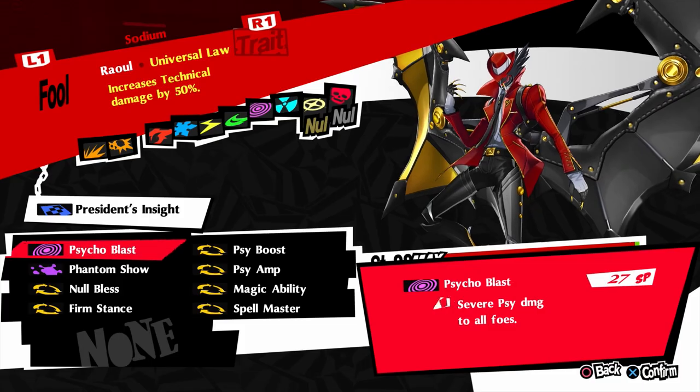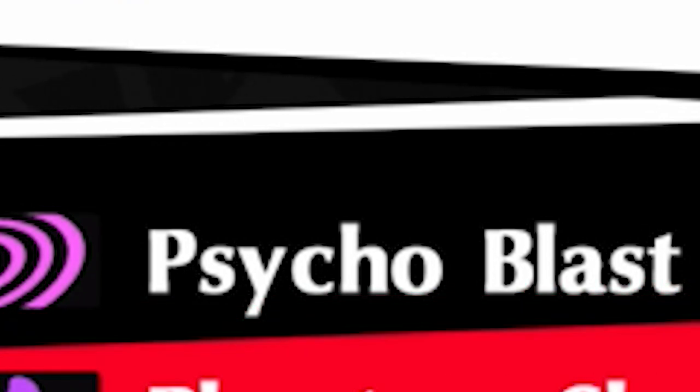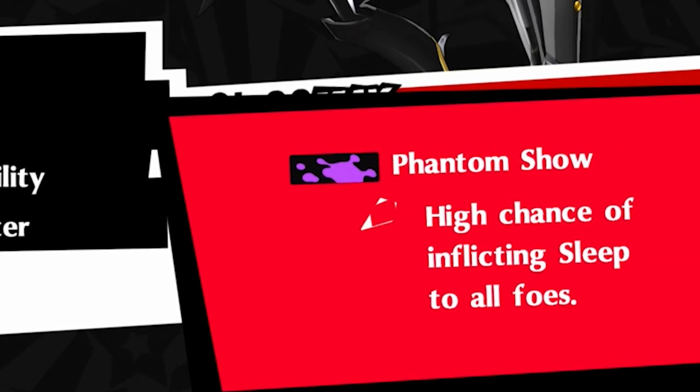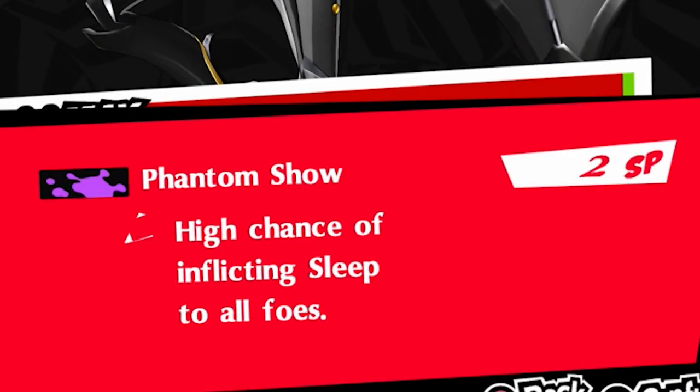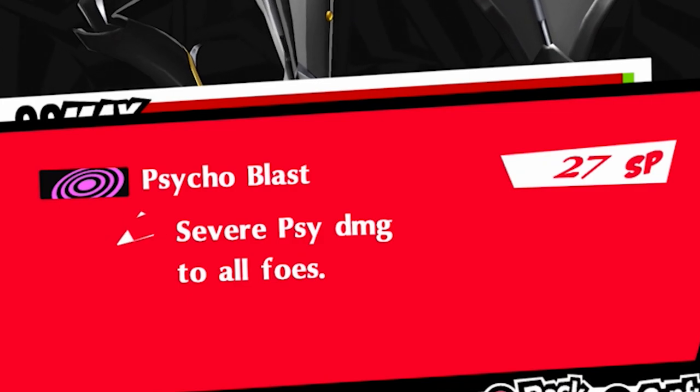The build consists of Raul with Psycho Blast. You can have any severe AoE attack — I show Psycho Blast because that is my favorite visual skill. Phantom Show is the special skill that comes with Raul. Null Blast, Firm Stance, and Spell Master to reduce the amount of SP we're going to be using with Psycho Blast. Phantom Show costs little to no SP, so you don't have to worry about that. This is mainly for your attacking skill, so it is going to be very expensive.